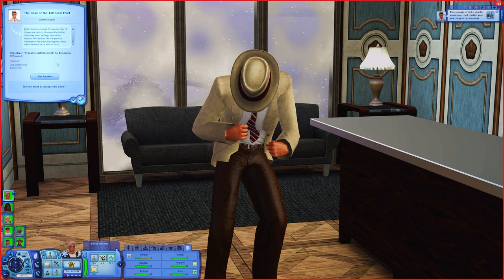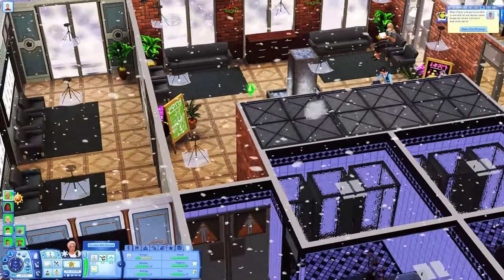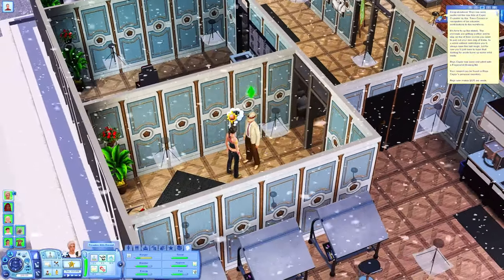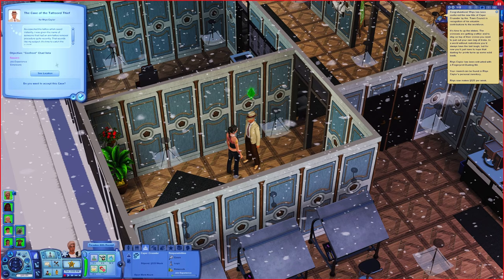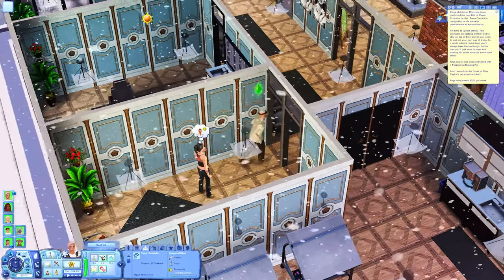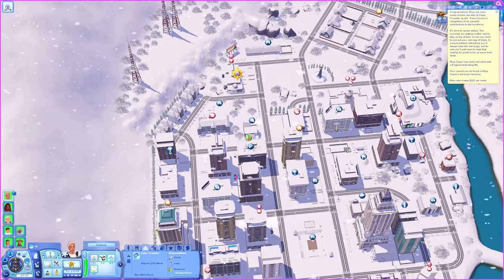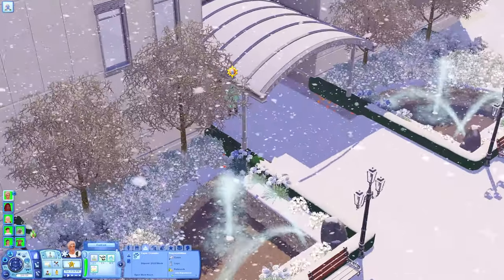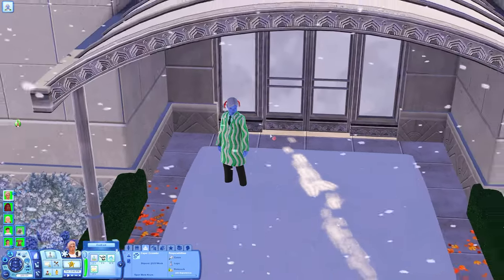Oh he got a promotion! 'Threaten with receipt' - okay let's do that. He is also getting hungry so I think I will send him to the festival when he's done with this case. He got a promotion, yay - he is level 4 now! We have to confront Chad - what did he do? Oh, he is at the hospital. Chad, what did Chad do?